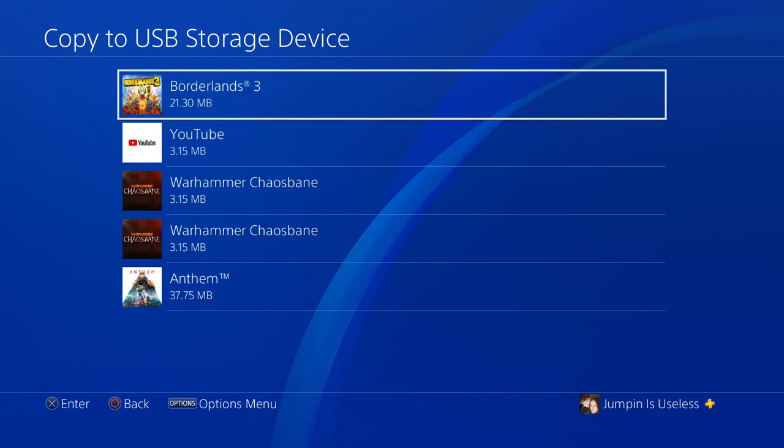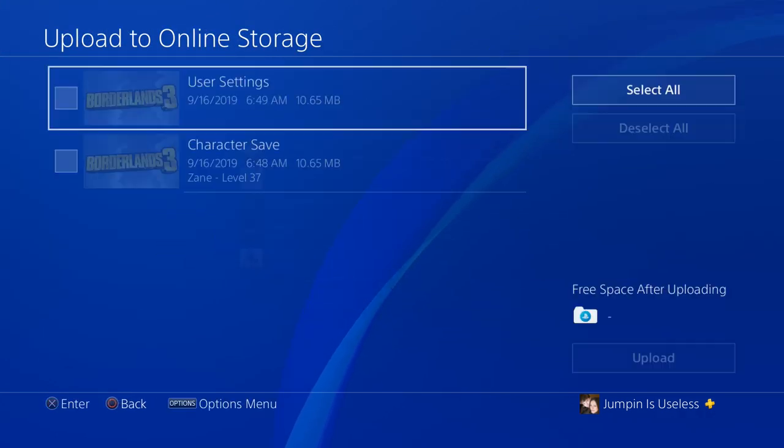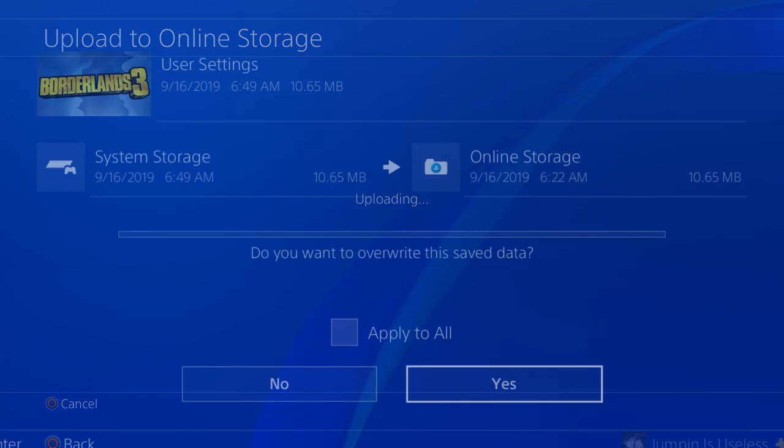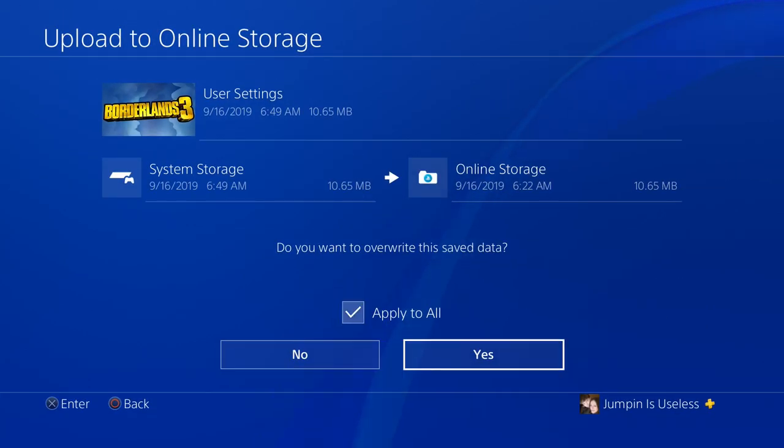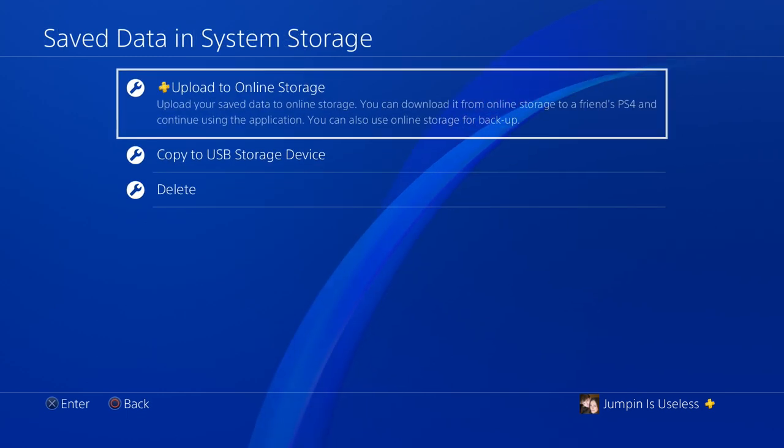On the PlayStation 4, under Save Data in System Storage, you have the option to upload to a cloud — but you have to have PlayStation Plus to do this — or you can copy it to a USB storage device. I would recommend copying your profile data and also your character data. On the PlayStation I'm going to go ahead and upload it to the cloud, select it, click Upload, say Yes, Apply to All, and upload it.